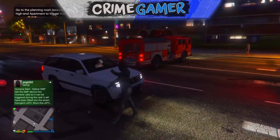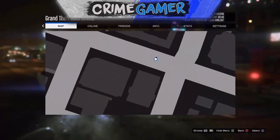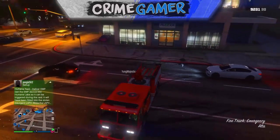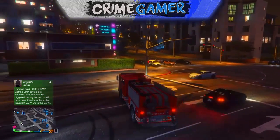The first thing you want to do is have a friend to help you out. Tell him to get a fire truck — as my friend does on screen. Shoutout to Majestic for helping out with this video; go check him out, link will be in the description.